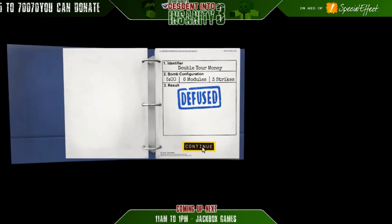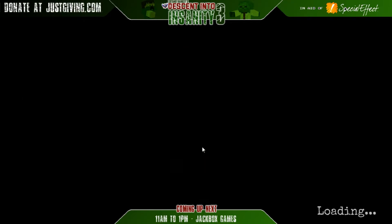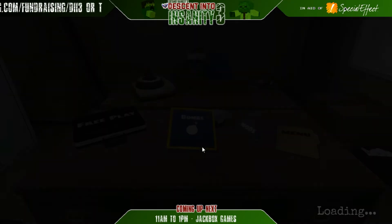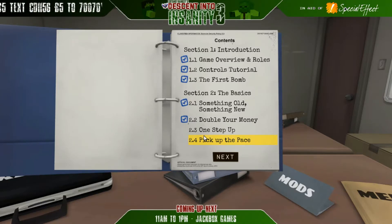Welcome to the break room of CTG Bomb Disposal Unit - we're expanding. We're doing quite well - we've used three bombs and I've not died yet. When I had Ryan, I don't know how many clones we went through but quite a lot. The next one is one step up - for those who want something tougher but not too tough. Five minutes, four modules, three strikes.